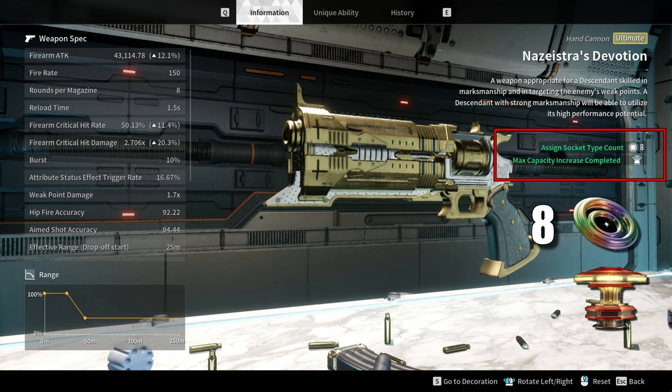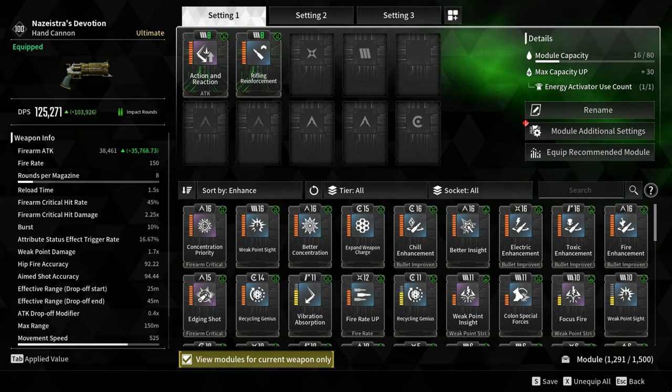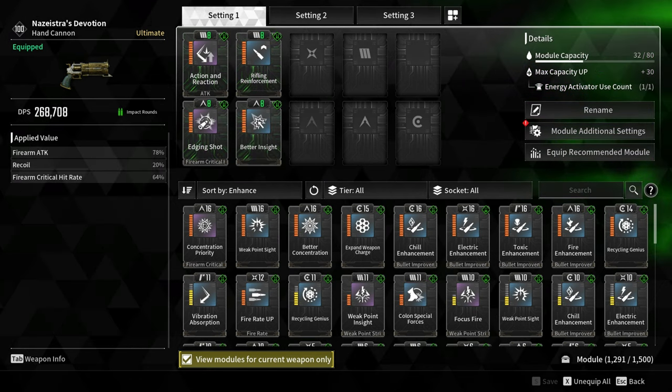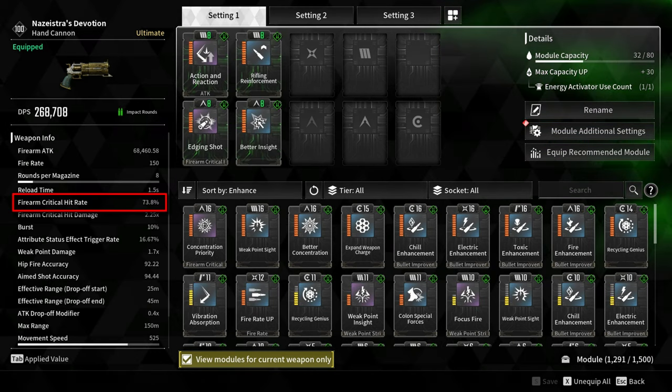For the module socket, I spent 8 crystallization catalysts and 1 energy activator. For the damage modules, I'm using Action and Reaction and Rifling Reinforcement, increasing firearm attack by 93%. For the critical hit rate, I'm using Edging Shot and Better Insight, increasing the critical hit rate by 64%.